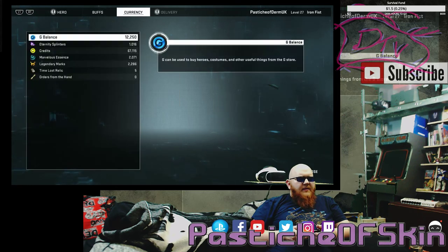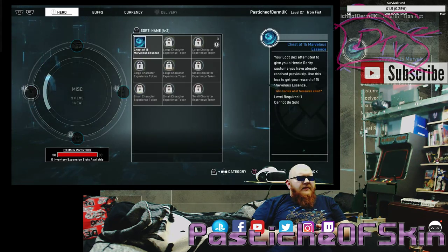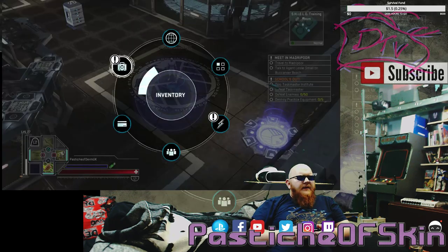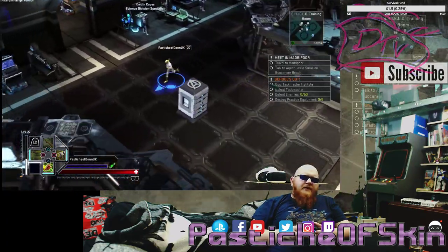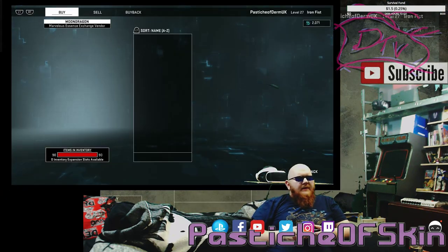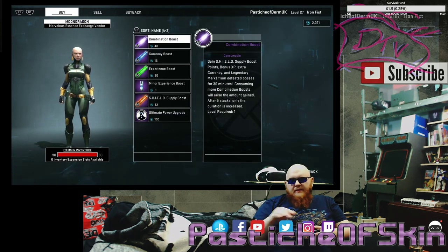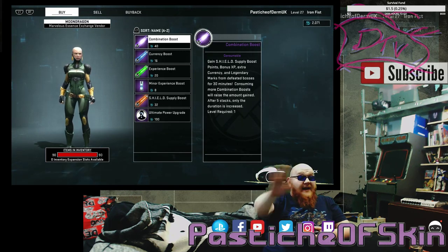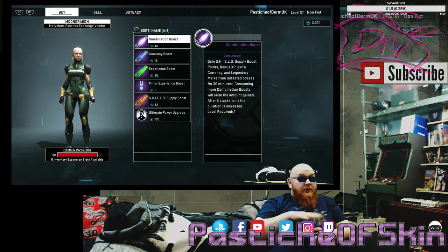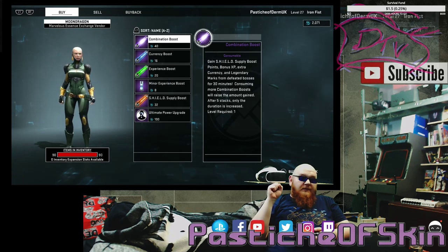Five costumes in 25 boxes — a 20% drop rate. That was five character costumes in 25 boxes, and I'm not particularly cool with that at all. They are flat garbage. I cannot mindfully recommend the Hell's Kitchen loot crates with their current drop rates in any way, shape, or form. Because that was not cool at all.